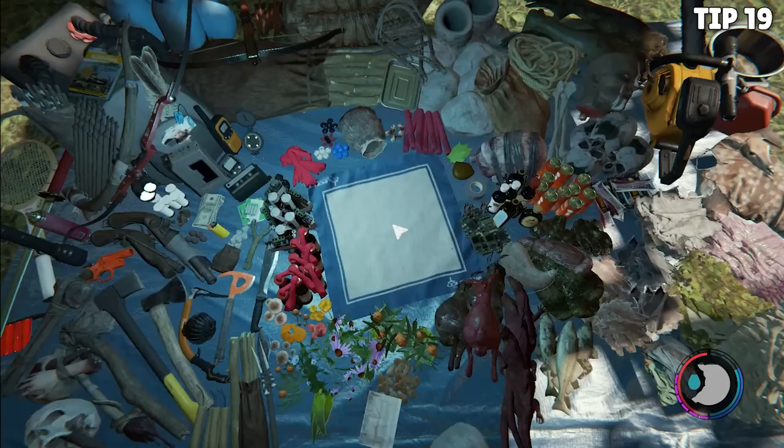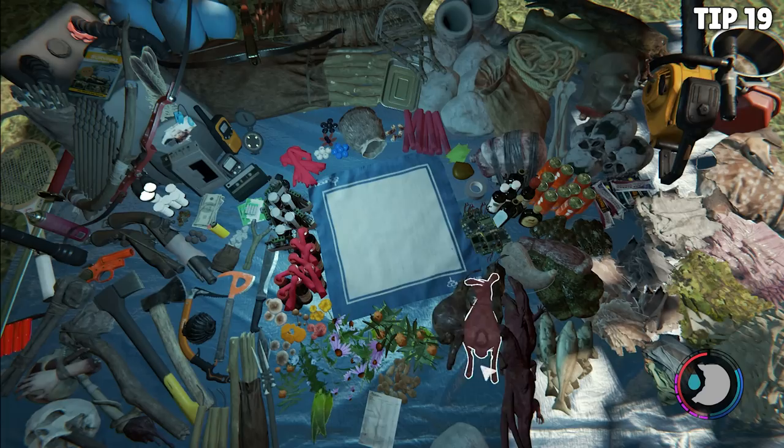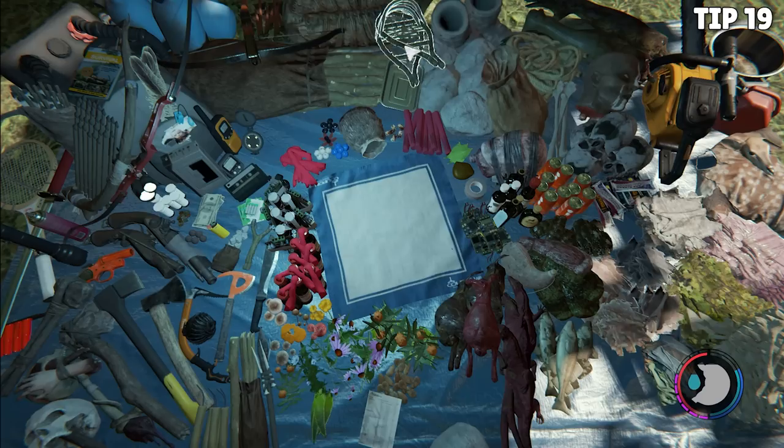Moving right along to tip number 19: pick up everything. Inventory is controlled by quantity, not by weight in The Forest. So make sure you have as much of every item as you can on you at all times — it makes a lot of pinch situations much easier.